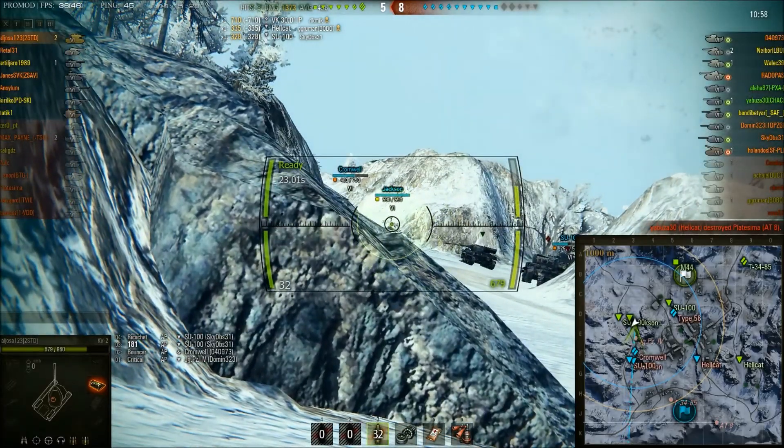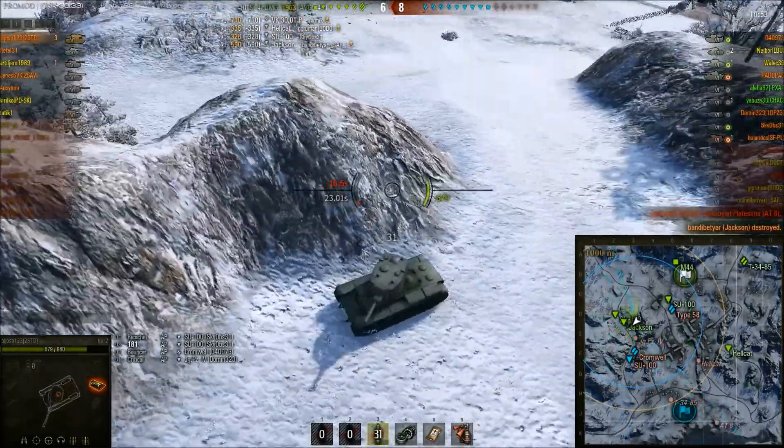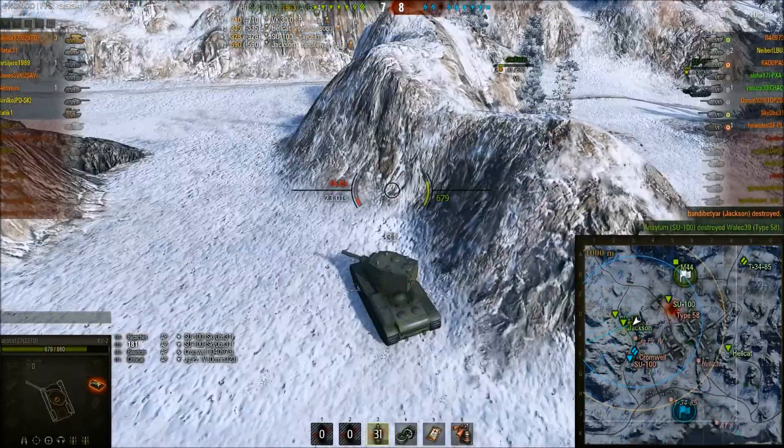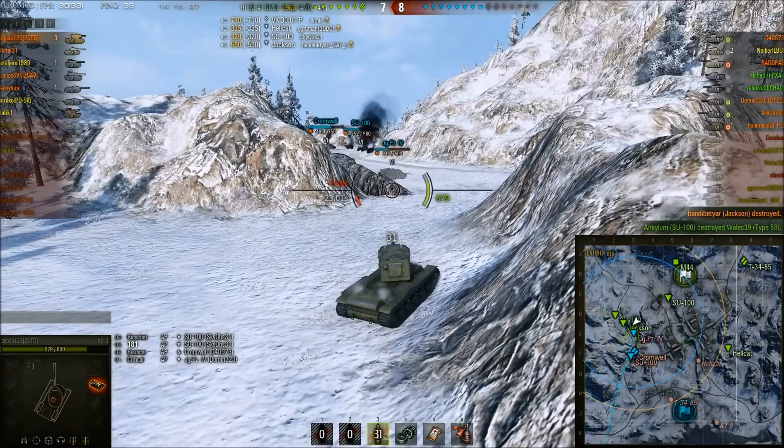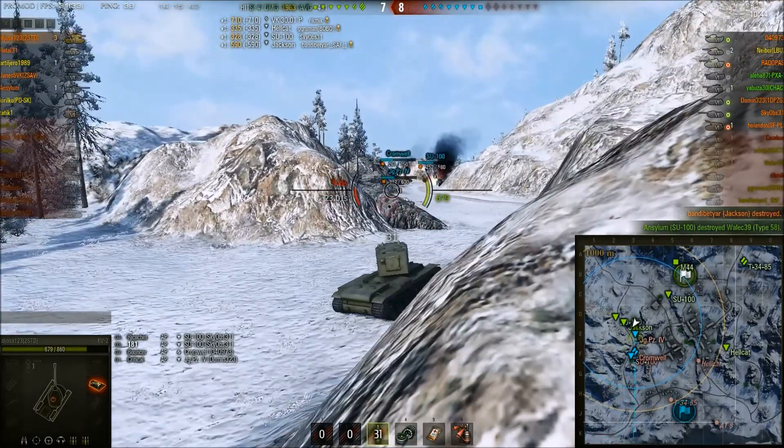The Jackson — he's aiming for the cupola, loops a shot into the top of his tank, and another one-hit kill. Alhoza is up to three kills, 1,963 damage, and does all 590 damage to that Jackson.